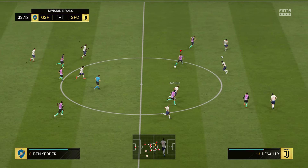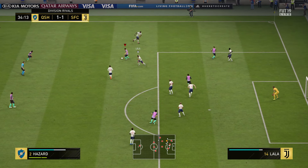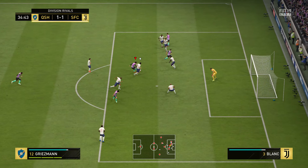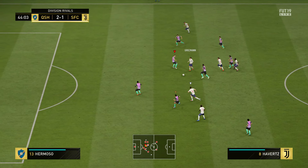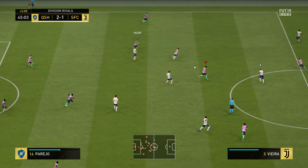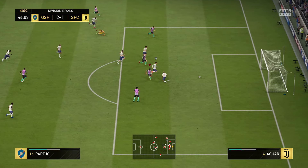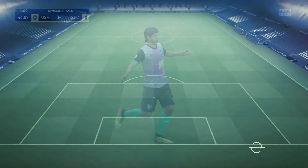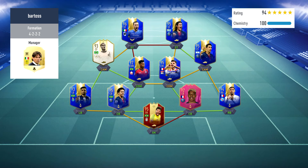Attacking wise this team was really really good, obviously spearheaded by Griezmann. With Hazard you know what you're going to get — agility and balance — same with TOTS Ben Yedder. Griezmann bangs it in there with his left foot. That was a little bit of an issue — because we play predominantly with right-footed players you kind of get a muscle memory going. Griezmann is a left-footed player with a three-star weak foot, so if you're on the right you will miss a few chances, but when you bang it with his left foot it goes in — his left foot is absolutely phenomenal.